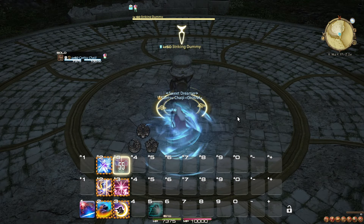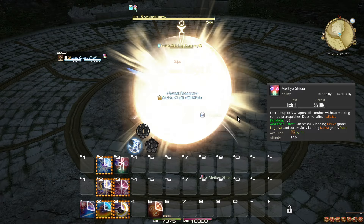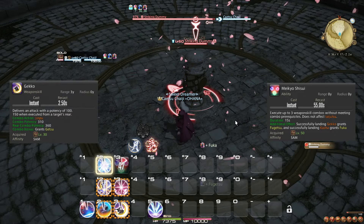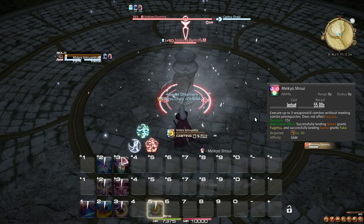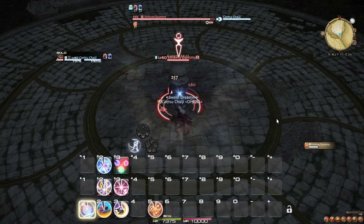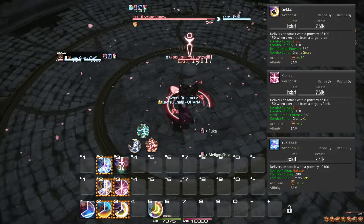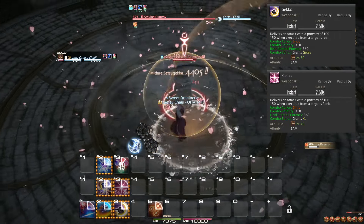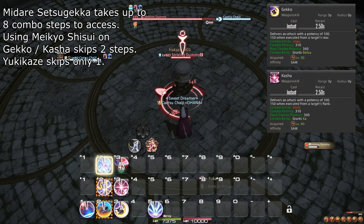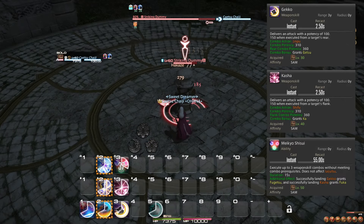To break up this sequence a bit, we have the ability Meikyo Shisui. It enables you to use any of your combo actions freely three times. More precisely, you can use Jinpu immediately without Hakase, or more importantly, Gekko instantly without having to go through the two prior steps. Using these three actions does however break your existing combo, so try to only use this ability after finishing a combo sequence. The best way to use Meikyo Shisui is to only use the combo finishers with it — meaning Gekko, Kasha, and Yukikase. In fact, if you want to be the most effective, only use it on Gekko and Kasha, as they do the most damage and save you the most time. Gekko and Kasha will apply the buffs associated with Jinpu and Shifu respectively when used during Meikyo Shisui, allowing you to skip that step entirely too.